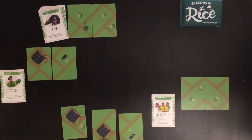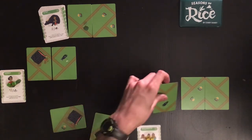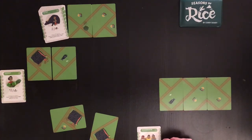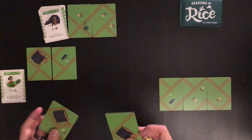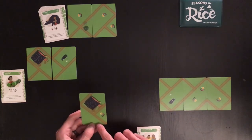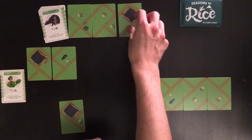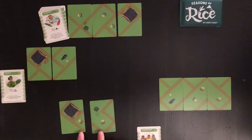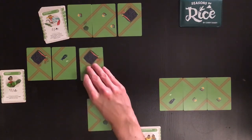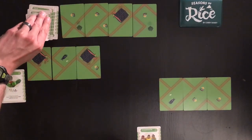Back to my turn. I'm going to put this card right there to close a paddy for five points. With these other cards, this one might make something too big for the AI to close efficiently, so I'm going to offer that to the AI and put the other one in the dry season row. The AI will take the one that closes a paddy — it can't close a paddy in this instance, so it'll take the one with the house.